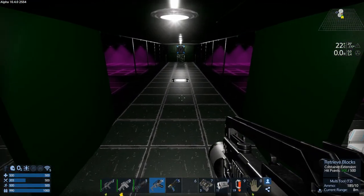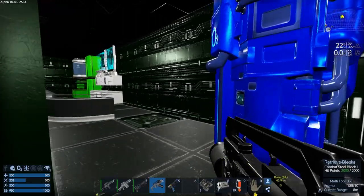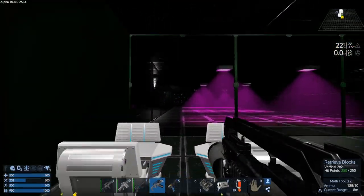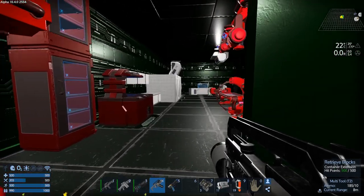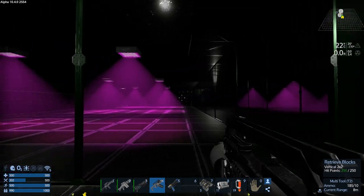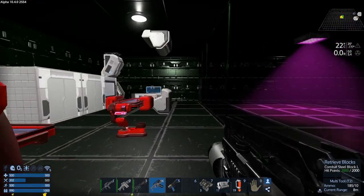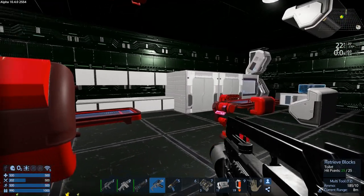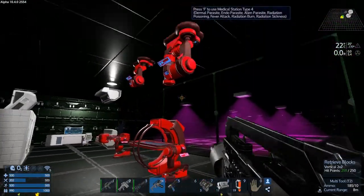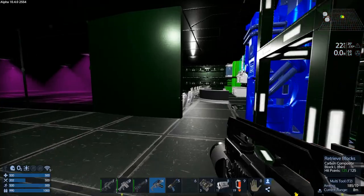I'll take you on a quick tour. Here's the little garden cafe - one side is going to be for food production, one's going to be for medical production. Here's the medical facility with all the stuff we need.